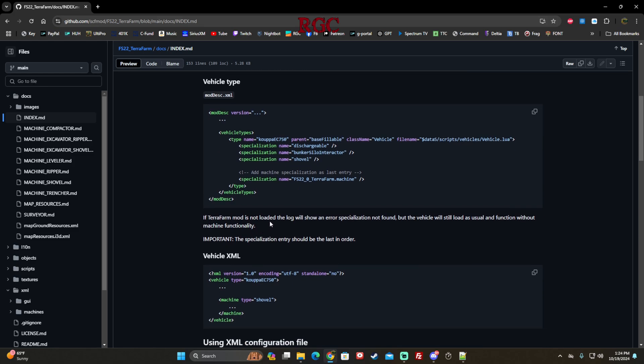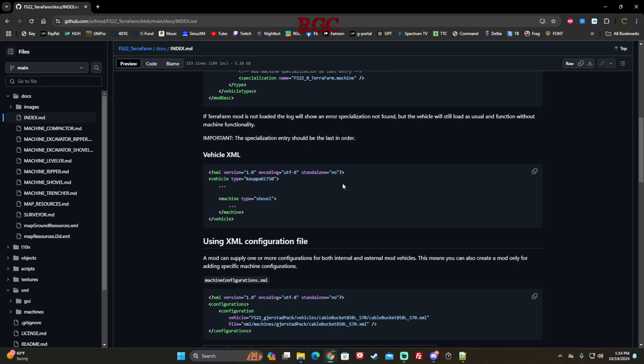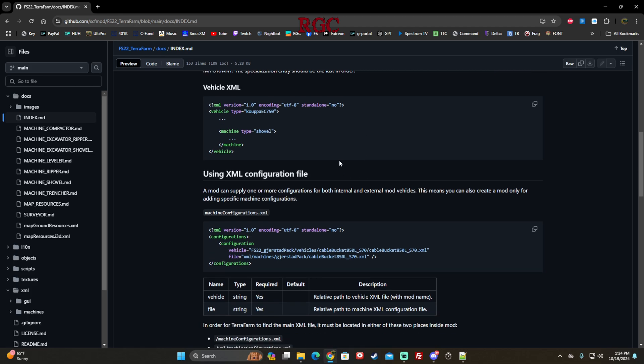There's a lot of information here. Before this, in your vehicle XML, this is what you would add — in your machine section — and that's really it. These two steps are all you need to do to get TerraFarm to work on a vehicle. It's kind of crazy how much easier it's been made.